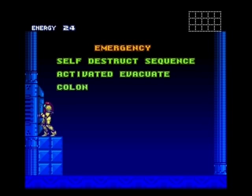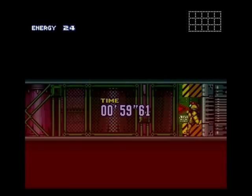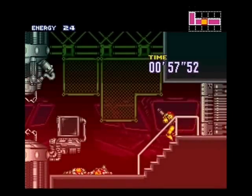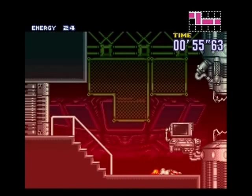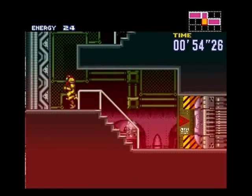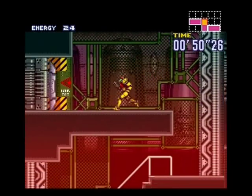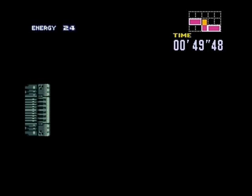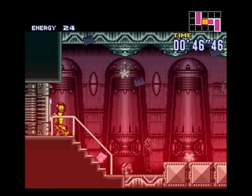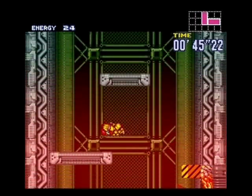So anyway, what just happened there — Ridley took off with the Metroid, and now we're getting out of here before the place self-destructs for whatever reason. You'll notice here that I am quickly angling my gun up and down, and what that does is it actually moves Samus forward a pixel every time you do that. The point of doing that is just to get yourself out of here a little bit faster, which is useful for doing a speed run — you want to shave out as much time as possible.